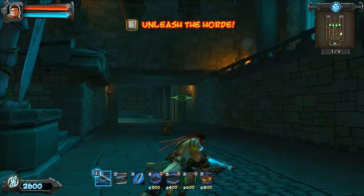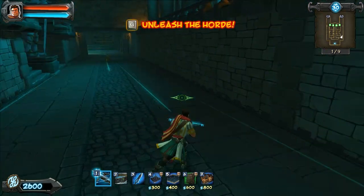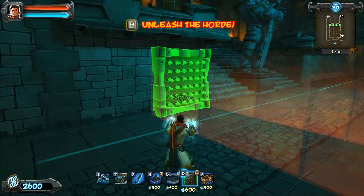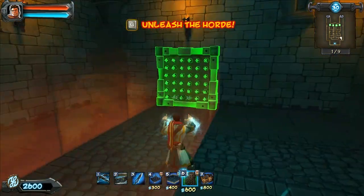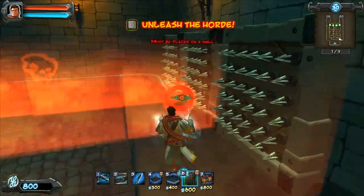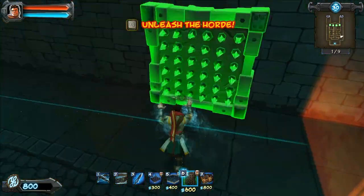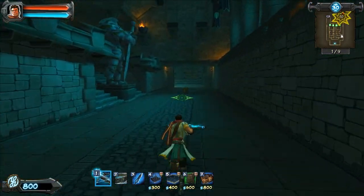Orcs from both entrances will now have to come down here, so we're going to set up all our defenses here. I want to position back here because arrow walls attacking from straight on are really strong — a lot stronger compared to a side attack.